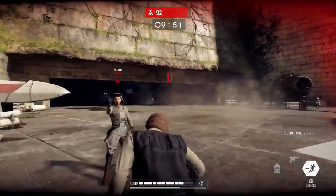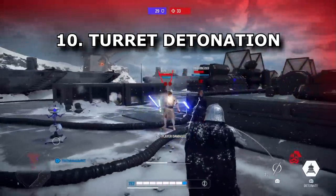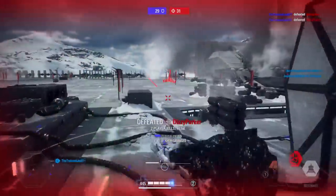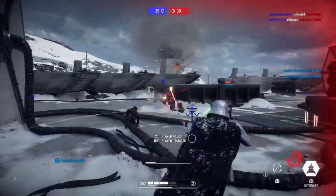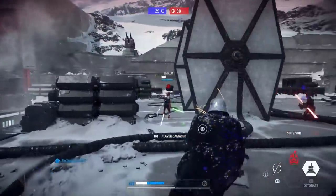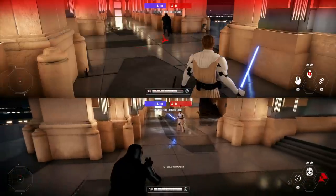Tip ten is for Captain Phasma: her turret can be detonated to damage enemies. Heroes tend to run straight into it. If a Luke force pushes you back and charges through your turret, you can hold R1 to detonate Phasma's turret and deal a decent amount of damage. If you know the enemy is low on health, this can really help.